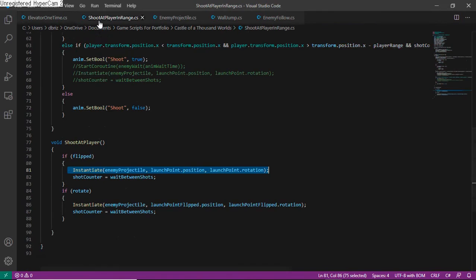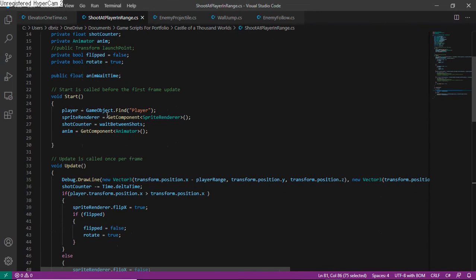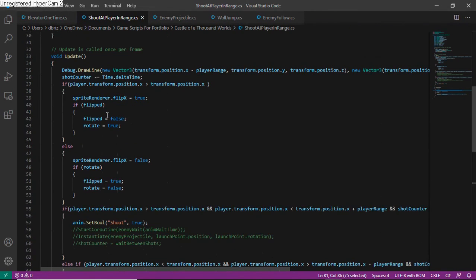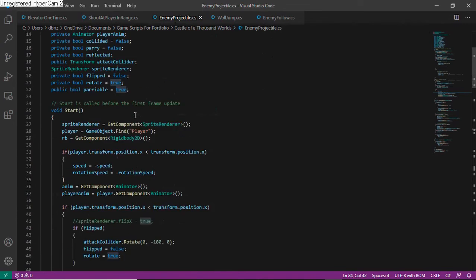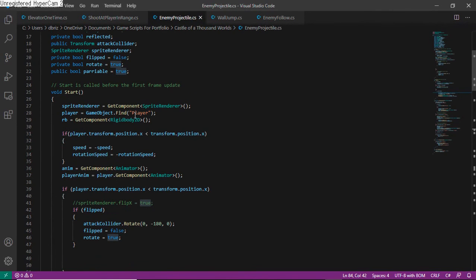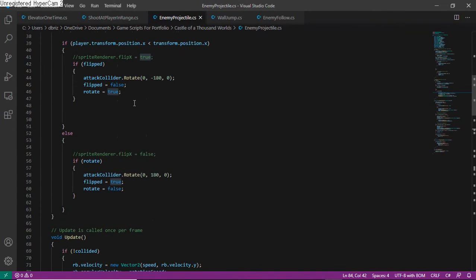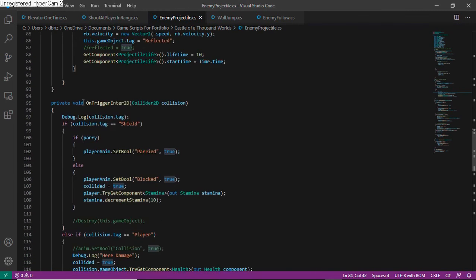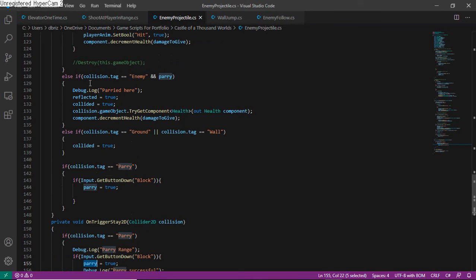Next we have the shoot-at-player-in-range script, which simply uses ray casting to determine if the player is within range of a projectile enemy. If so, they will begin firing their projectiles. This is the enemy projectile script and is very important in blocking as well as parrying. Basically, if the object is parried then the projectile will shoot back, determined by an OnTriggerEnter or OnTriggerStay script where if the collision tag is 'parry' then parry will be true, and the object will be reflected back at the enemy.